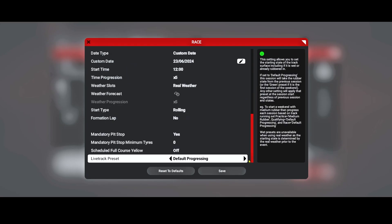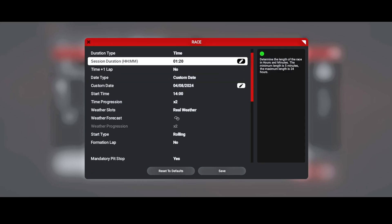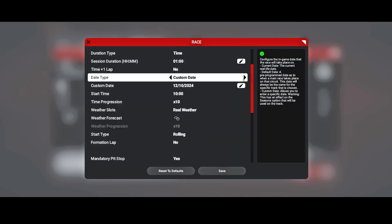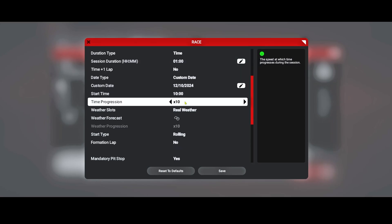The date is the original date from last year with real weather. Startup is rolling, no formation lap, mandatory pit stop yes, no scheduled full course yellow, and live track preset on default progressing. Real weather here means this was one of the few — perhaps the only — real wet weather race with chaotic mixed conditions, so my championship will start with perhaps the most demanding and challenging weather setup. Road America will be an 18-minute race, half of the real-life time. Road Atlanta — a circuit where I completely suck — will be a one-hour race instead of the 10 hours they did in real life.